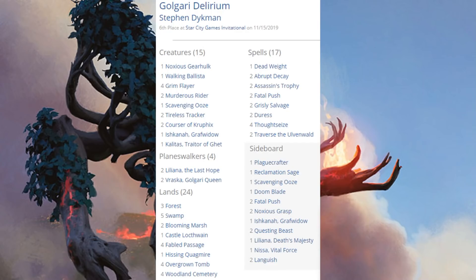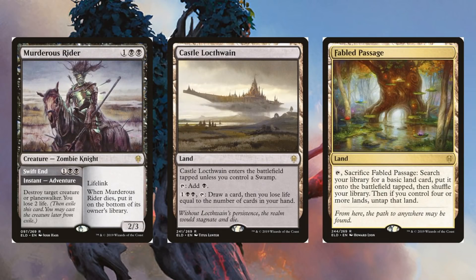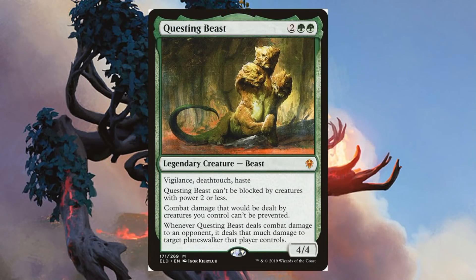Golgari Delirium came in sixth place. This is a deck a lot of people thought would be good right out of the gate, and it is — it just took some time to solidify the build. Key cards include four Grimflux as an obvious inclusion. There are also two copies of Tireless Tracker, one Kalitas Traitor of Ghet, one Noxious Gearhulk, and one Walking Ballista. For Planeswalkers: two Liliana the Last Hope and two Vraska the Golgari Queen. The sideboard even has a copy of Liliana Death's Majesty. From Throne of Eldraine in the main: Murderous Rider, Castle Lochthwain, and Fabled Passage. In the sideboard: Questing Beast.